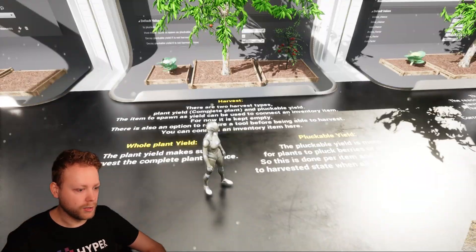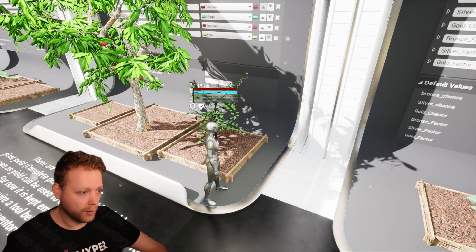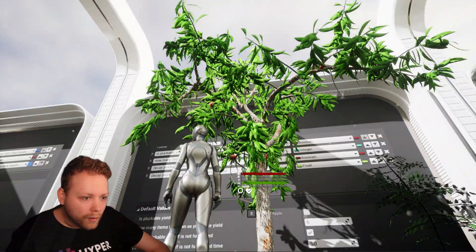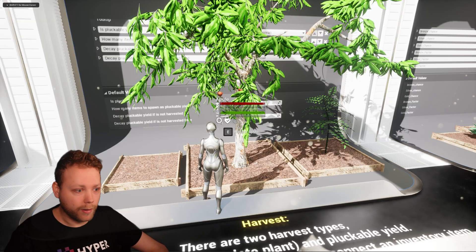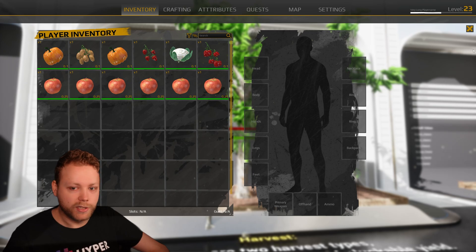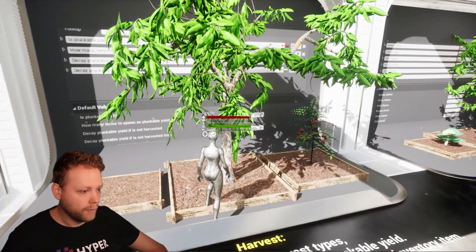There are different types of harvesting logic. One type harvests the whole plant directly, harvesting all crops at once. For trees I wanted pluckable yield — I can see five or six apples. I pick one and get it in my inventory, then the second, then the third. Each time I harvest one, the apple is removed from the plant visually. I harvested all six, and now the tree is empty.